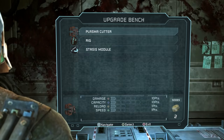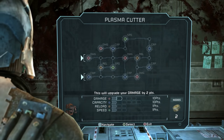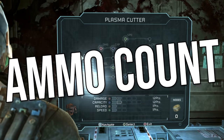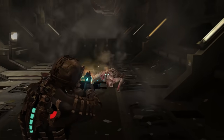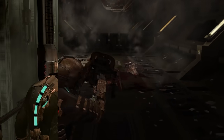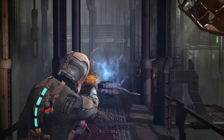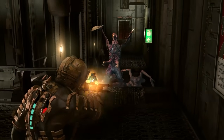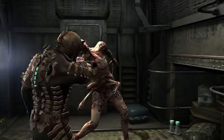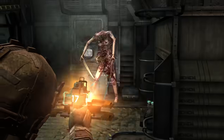There aren't any upgrades that made a huge difference or anything. It's all just your standard bonuses to damage, accuracy, ammo counts, and stuff like that, but it can quickly add up into making the Plasma Cutter the most powerful weapon in your arsenal. It's not that effective against large groups, so you'll really need to make some heavy use of stasis if you want to survive some of the bigger enemy ambushes, but otherwise it's just incredibly powerful after upgrading.